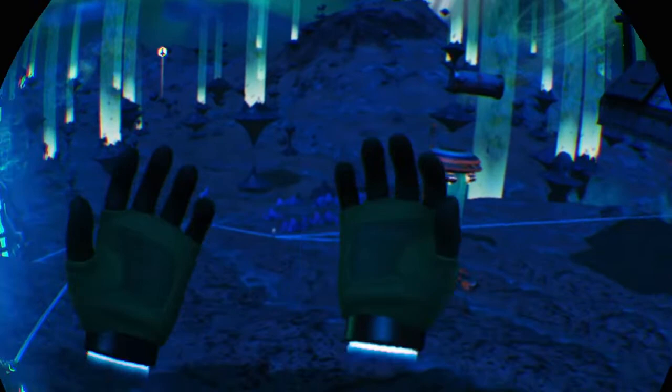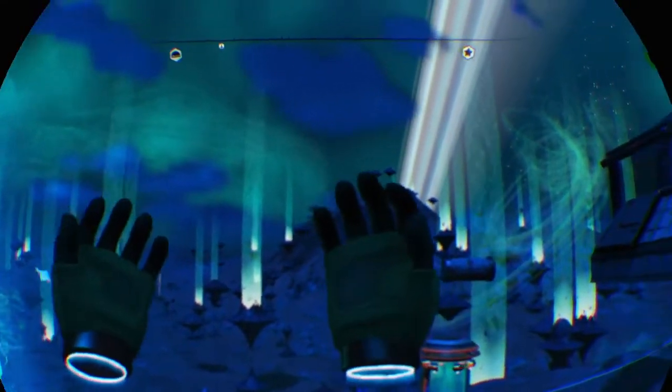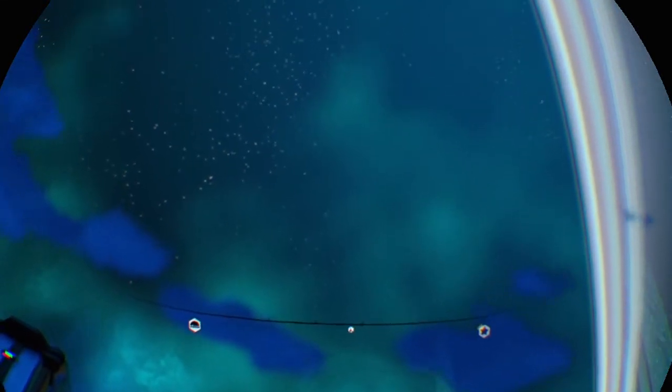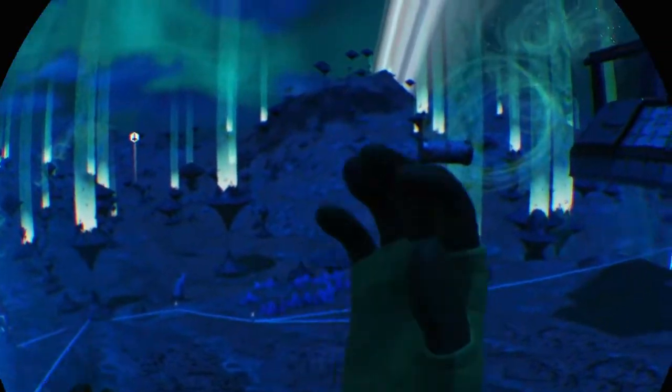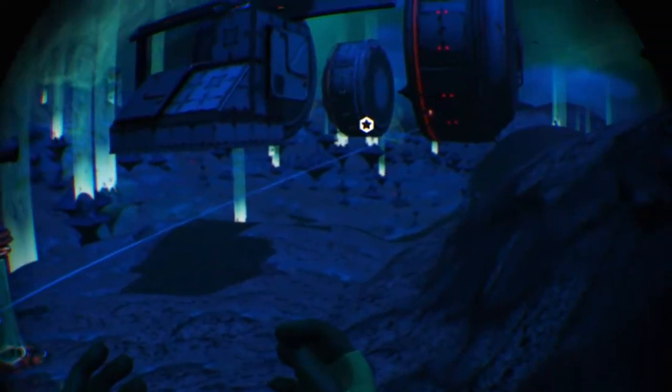Well hello there chums, it is I, Captain Steven XO. As you can see I am in VR, and I'm on an exotic planet — it's amazing. But that's not the only amazing thing chums: I have got my freighter in low orbit, and this is the base that Boyd built me.